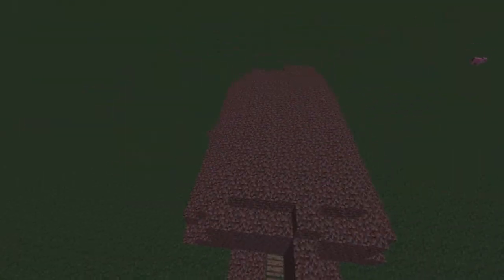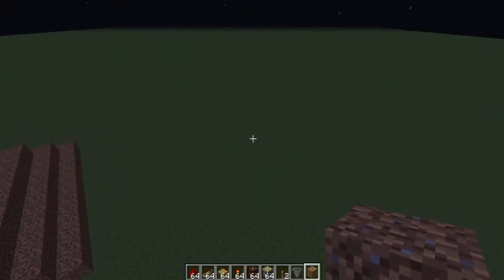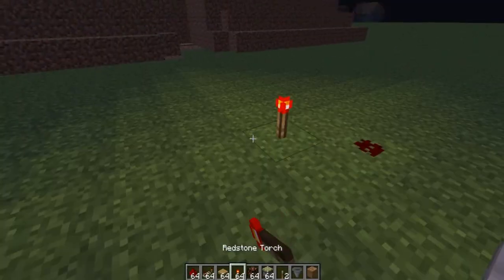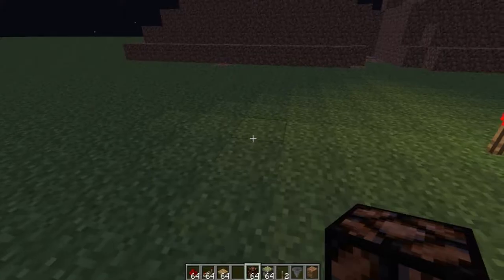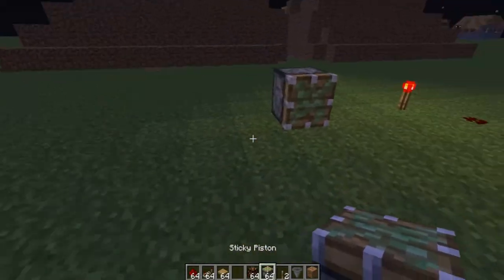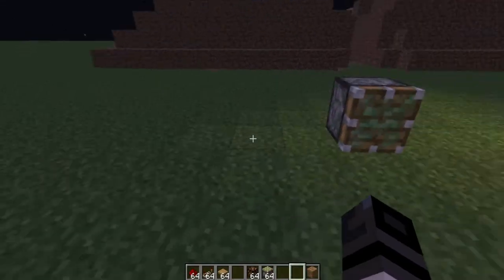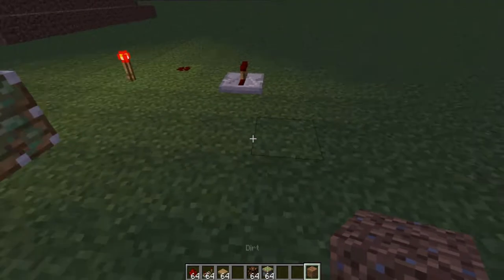You could make it go faster — I just made it go faster. So what you're going to need is redstone, a redstone repeater, a torch, some lamps, pistons, sticky pistons, and a black substance.